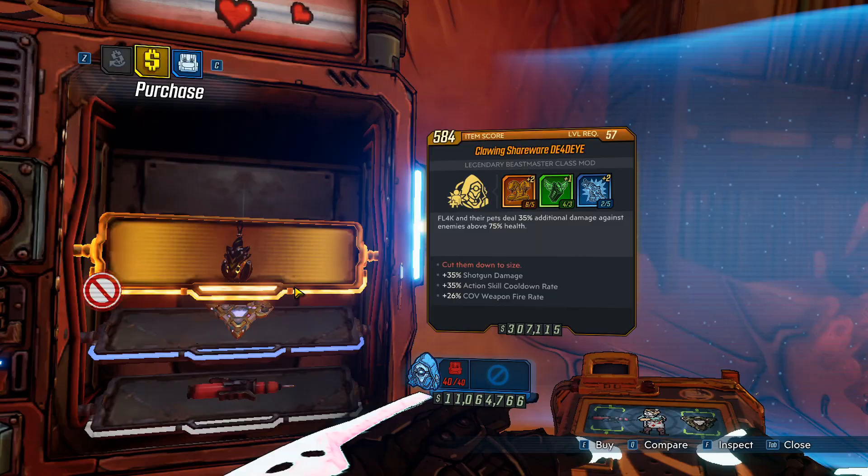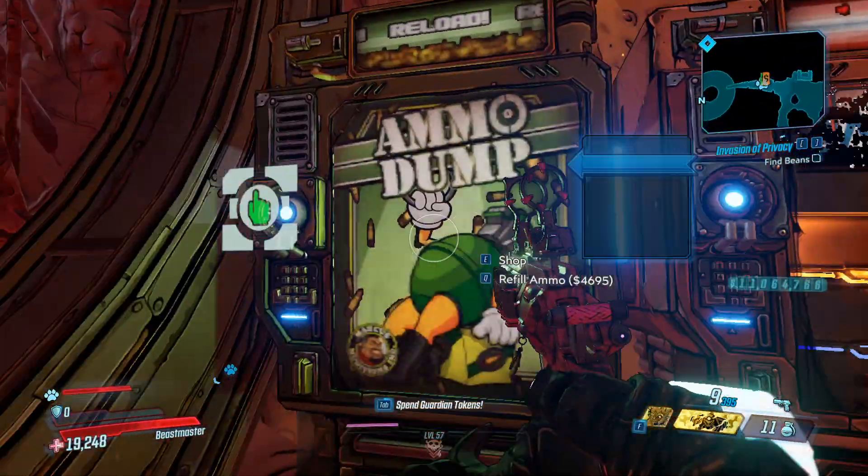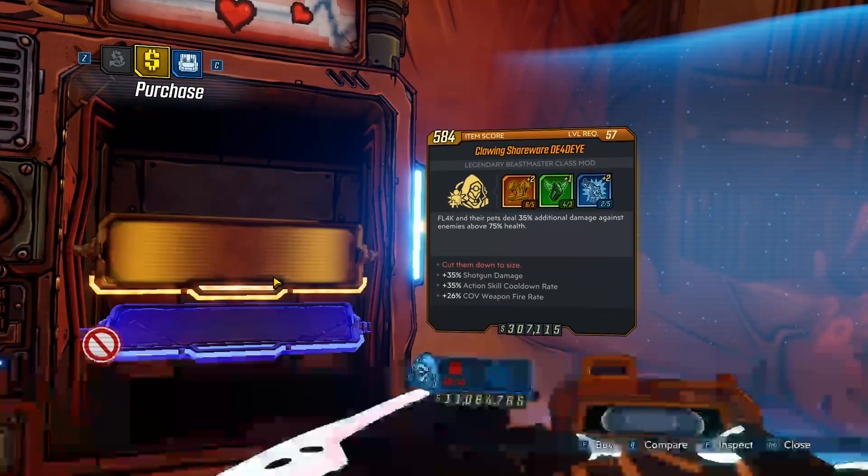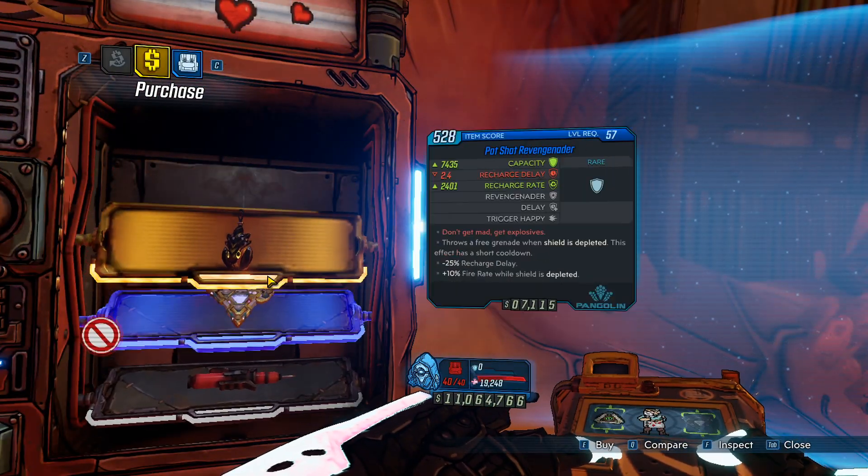As you can see — look at that — shotgun damage, action skill cooldown rate, pretty good right off the bat. This one sells grenades, and it's only one grenade into a class mod or a shield — a class mod and a shield.